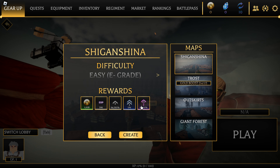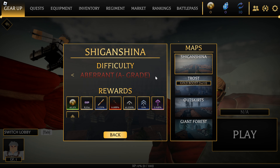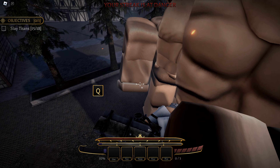To get titan shifting, you will need to complete the hardest difficulty missions — that are Grade A missions. Grade A missions have a chance to give you the attack serum when you complete that mission. Once you have the attack serum, you will be able to turn into a titan.